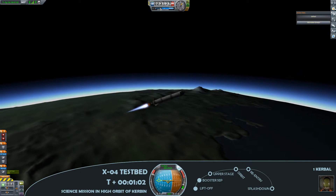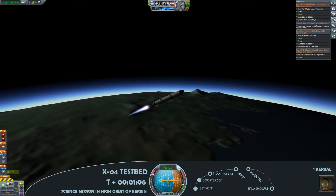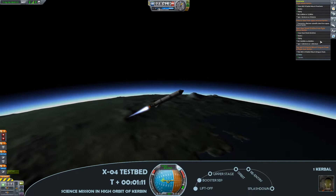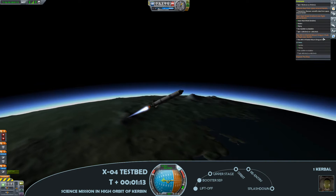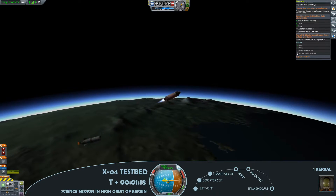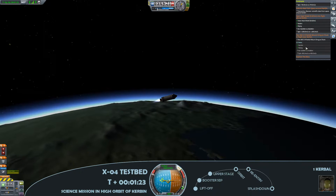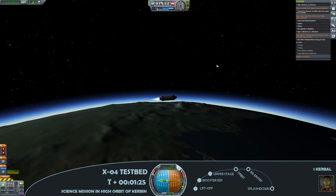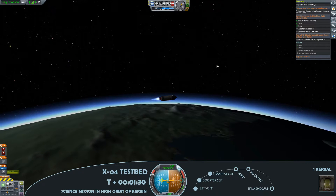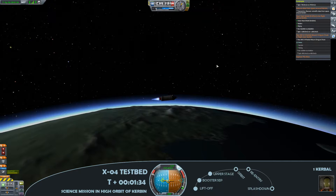Interestingly, the lifter rocket here is a little bit expanded from the one I've used previously with the solid rocket boosters. I've actually added those to a list of lifter rockets that I'll be able to use for future missions, so by maintaining that list I can keep an eye on exactly what lifter I need for a payload. There's the main engine cutoff and the upper stage deploying.